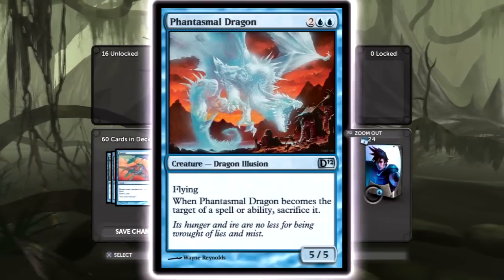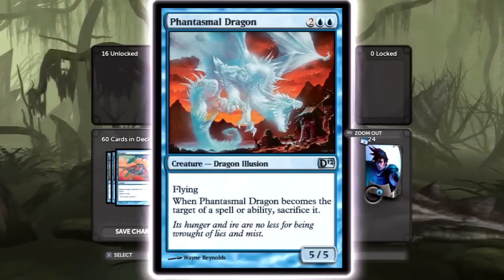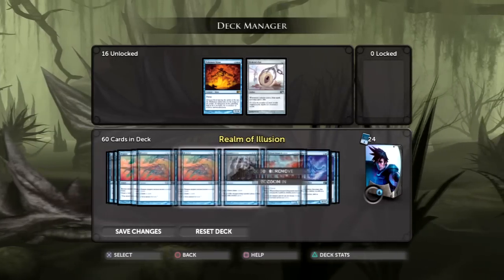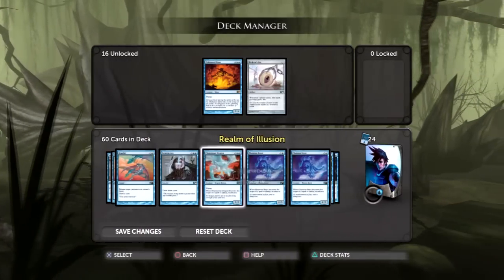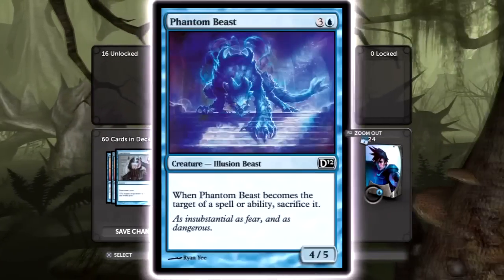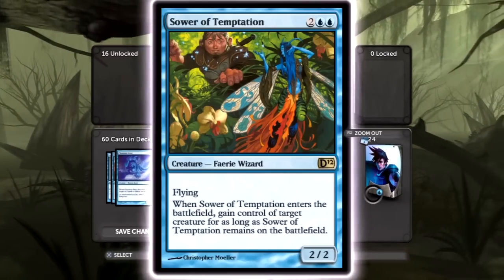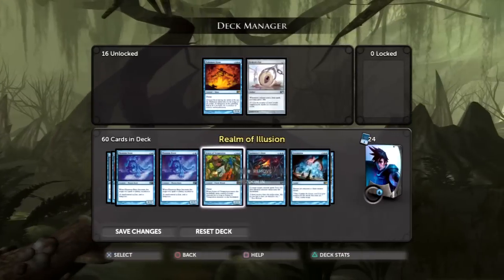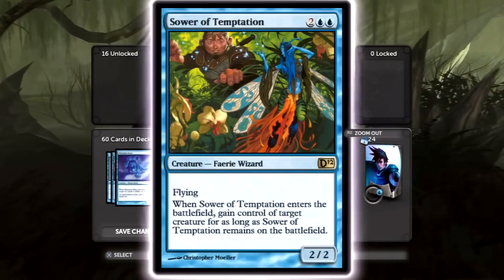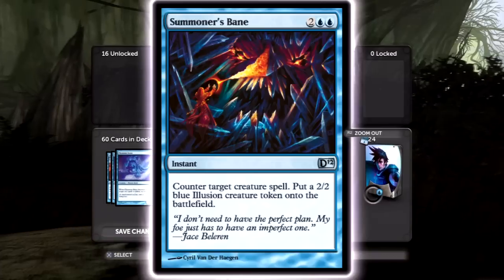This other draw card is four cost and draws three cards, so that's pretty good. Then there's this guy — when it becomes the target of a spell or ability, sacrifice it, but it's a five-five flyer. Especially if you've got a Lord of the Unreal out, it becomes a six-six and they can't even target it, so it's amazing. There's also a four-five non-flying creature for four costs — decent, but the flyer is infinitely better. Then there's the fairy wizard who can steal a creature, which is always nice, though they can target him to get their creature back.